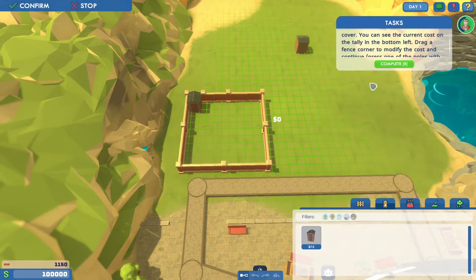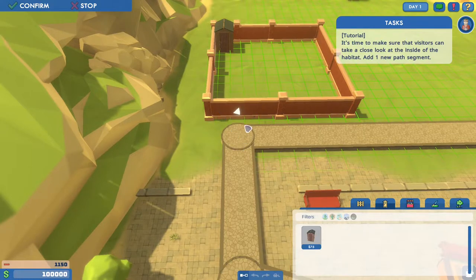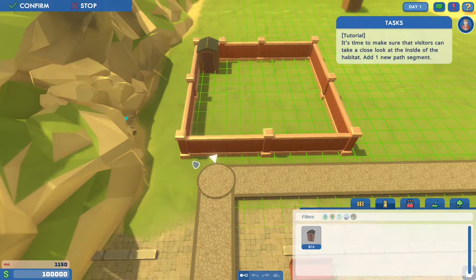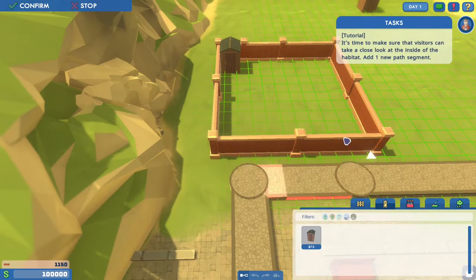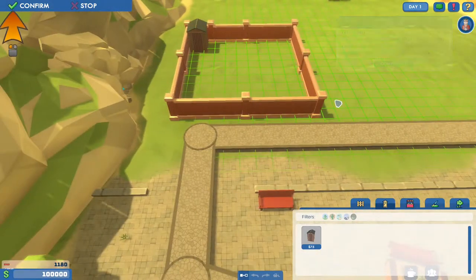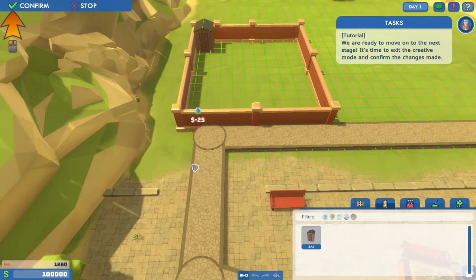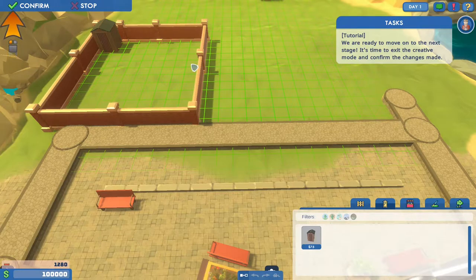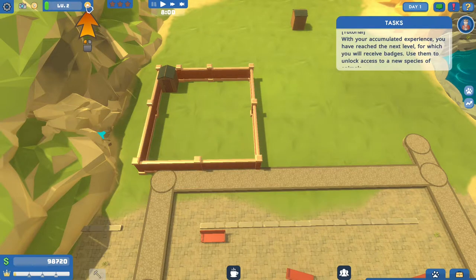You can add a few new fence columns — oh, that's pretty cool. Habitats cost more the larger the area they cover — that's an interesting way to do it. I'll just leave it that way. Add a new path segment — let's make sure your visitors can get a closer look. I kind of built it directly on top of everything. We'll just confirm, I suppose. This is actually a little confusing, but it's an interesting way of doing it. I leveled up apparently.